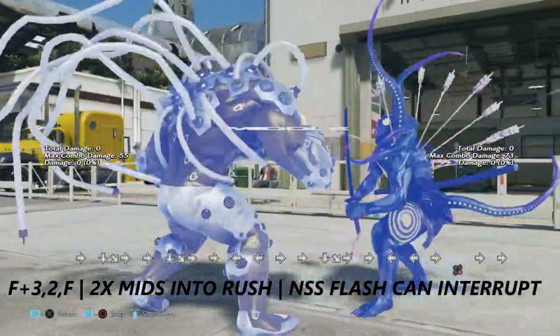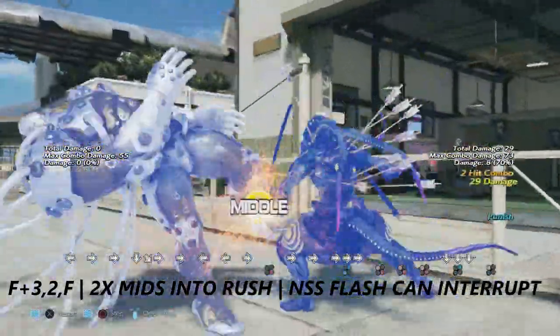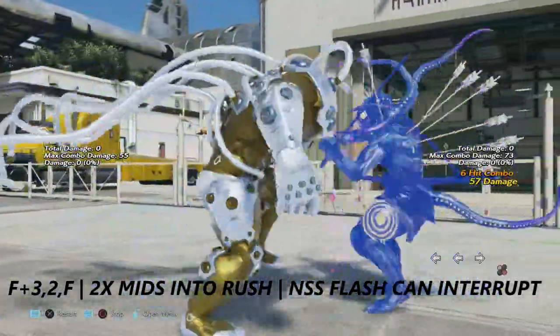Forward plus 3 into 2 into forward is a wild swing that puts him into his rush. This move is typically safe — maybe you can dick punch it, but no sword stance flash can interrupt this move.